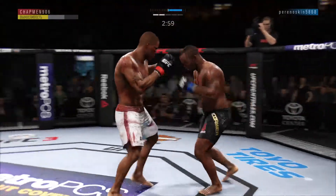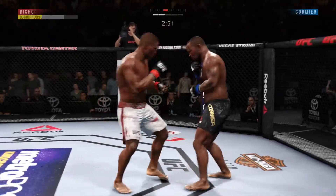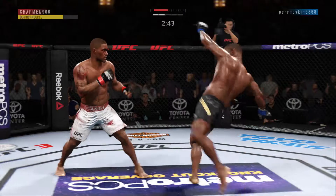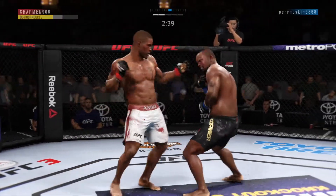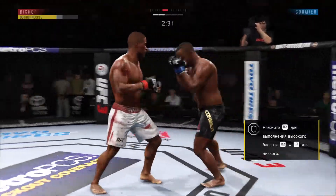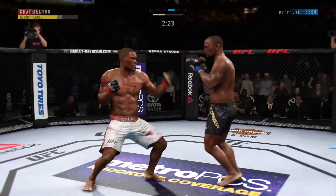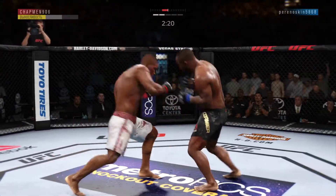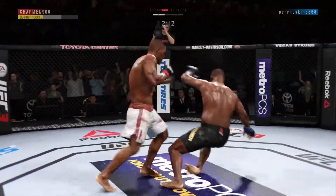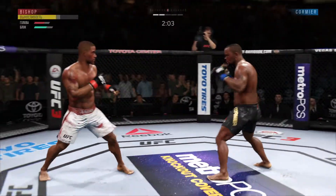He's looking for that left. Man, has he landed a high volume? The champion is in deep danger here — he's really hurt. He is gonna lose his title if he can't recover. Hard jab. Nice slip there to avoid the punch by Bishop. Good combination. Big left hand, beautiful left hand. He is stumbling — has his chin been tested at all?